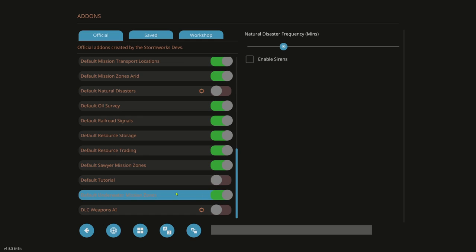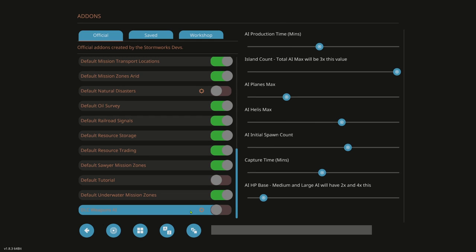Default Underwater Mission Zones — if you want underwater missions, there are cool ones like a shark cage you can pick up for $2,000. DLC Weapons AI spawns enemies flying around shooting at you — I see many new players who don't click the cog or select options, and they end up with enemy AI they're in no way ready to fight. If I play weapons DLC I have a separate save for that. In a regular career game, this stays off.